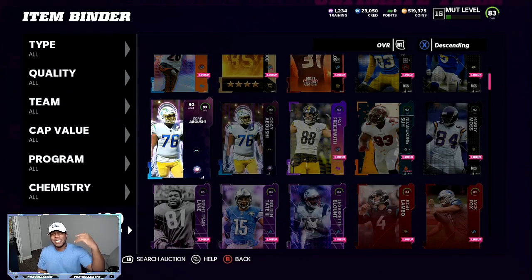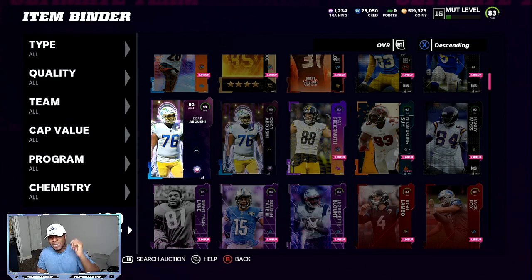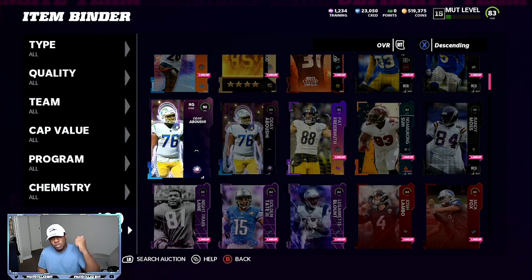While Ultimate Legends is top of everybody's list, the new combine dropped yesterday. People were blowing their training on re-rolls. It's going to be one out of every 12 or 13 people that got lucky with the re-rolls. I went through about 70,000 training, only got one 94 overall — those re-rolls are not good. But doing these 93 overall team builders are still super profitable. You can make between 17,000 minimum up to 26,000 profit every single time.